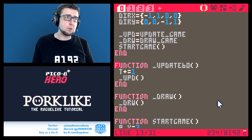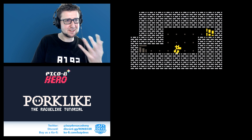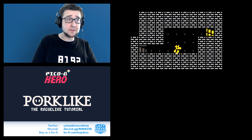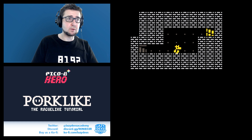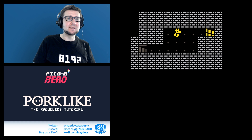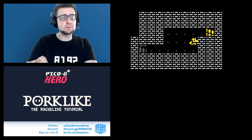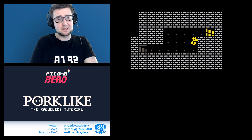That's it for today. We still haven't implemented the character flipping direction when it moves — that's something to do next. I also want the character to actually collide with the environment, which means defining which sprites are walkable and which aren't. That's something we'll figure out in the next episode. See you next time, guys — check out the code in the description below and let me know if you have any questions.